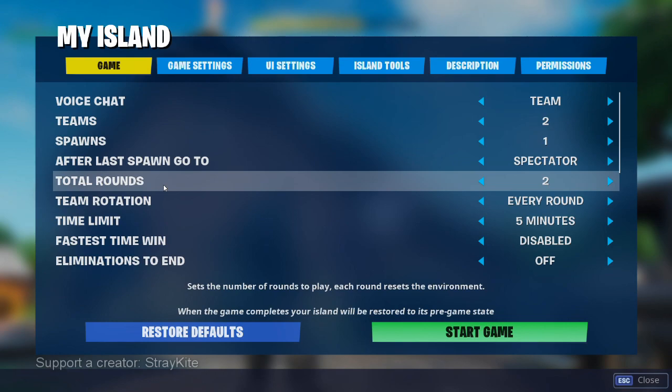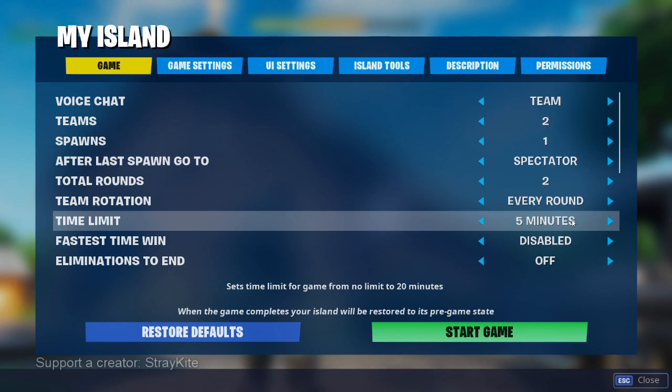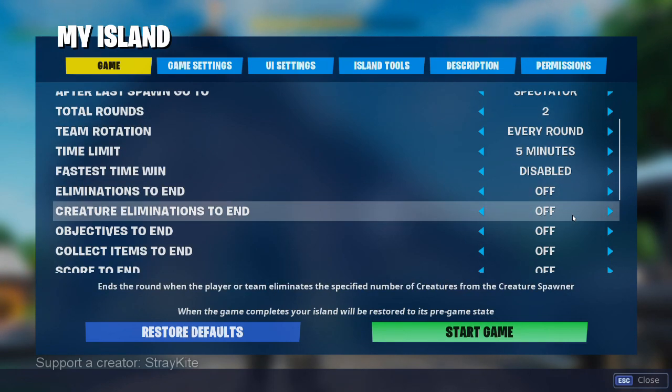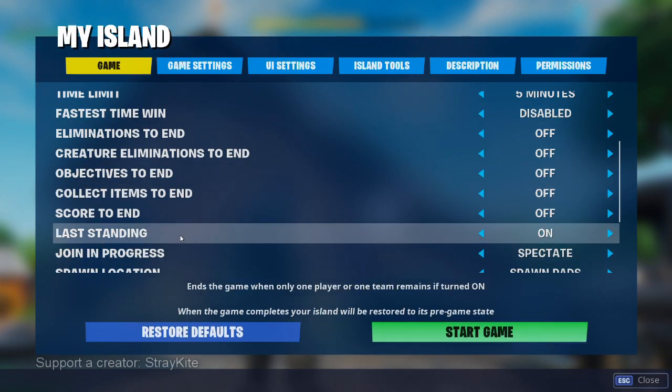Total rounds should be set to two, and team rotation should be set to every round. Team rotation ensures that after round one, the teams will swap, so everyone gets a chance to be a prop and a hunter. We found that five minutes was a good length — it allowed hunters some time to really start finding people, but also gave props a chance to survive for the entire match. You're welcome to try different settings, but five minutes works pretty well. The next important setting is last standing — you want that set to on. This ensures that if the hunters manage to find and eliminate all of the props, the round will end immediately and you won't have to wait for the timer to finish.